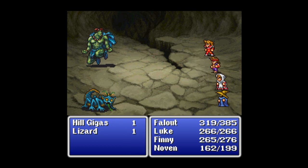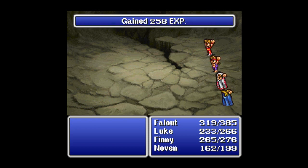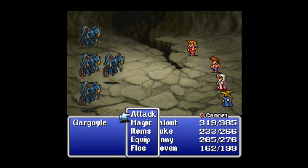I'm going to try to take out the Hill Gigas first — no guarantee I'm going to be able to do it. Oh wow, I got lucky there! I got two criticals with Fallout and Luke, and that was able to finish off the Hill Gigas. I've faced up to two of those with a couple lizards — it is not a fun time. Every step down this hall to the south will result in a random battle, and they'll get you a lot of experience and gold.